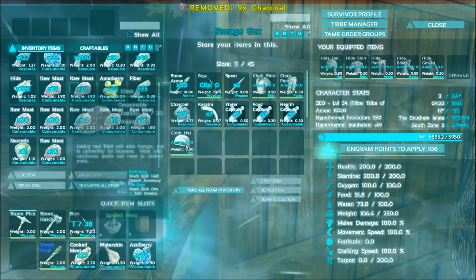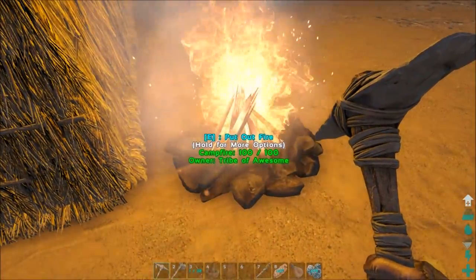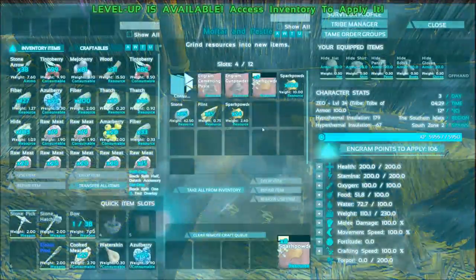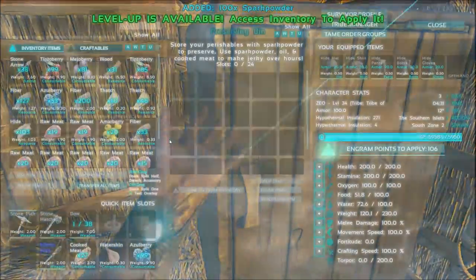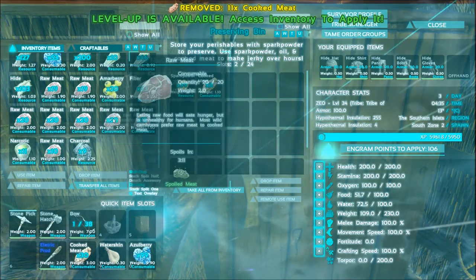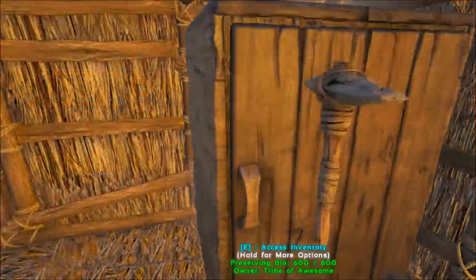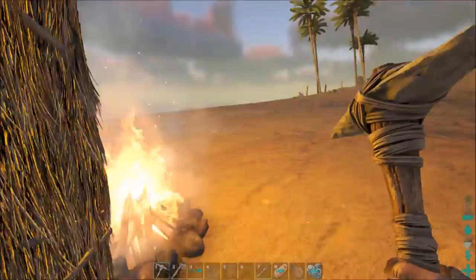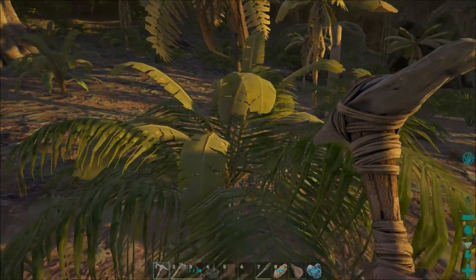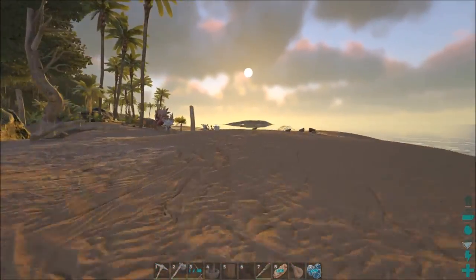Sun's coming up. Store that charcoal away. Let's check our fire for more meat — we have 14 more. Go ahead, take that spark powder and put it in the preserving bin, and then store some extra stacks of meat. Now I just need meat to spoil. I really want to try and get a Pokemon but I don't know which one to get.